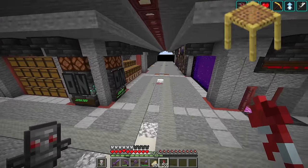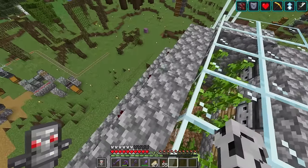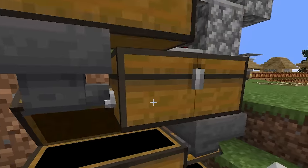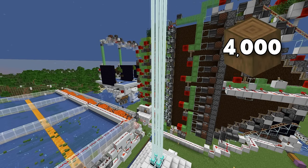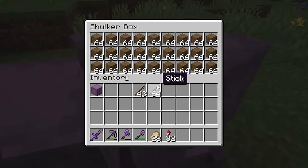I need 9,200 scaffolding. I think I've got plenty of string here. My bamboo farm looks like it's broken, but I think this should be enough. I need almost 4,000 stripped spruce logs — I've already got some pretty good farms to make that happen. And there we go.